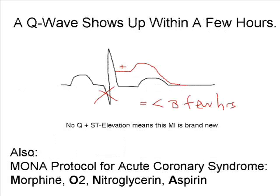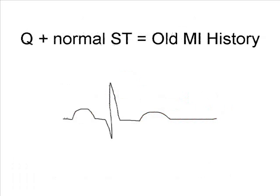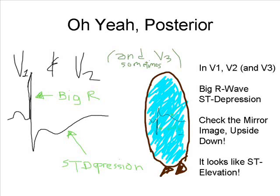If there's no Q and they know it's acute, better give him nitro and O2. But if there's a Q yet the ST is fine, well it's been a considerable time since his last MI.